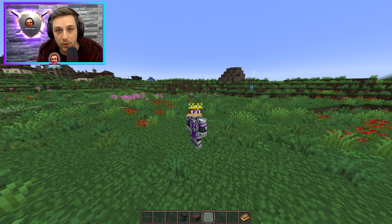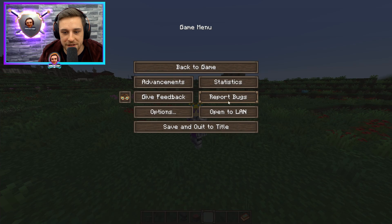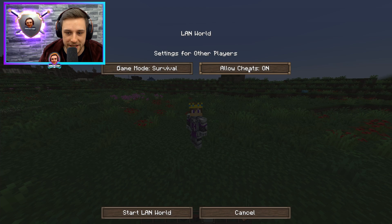If this is a single player world, you'll need to enable cheats because in a normal survival world you won't have cheats enabled. If you're on a server and you're not the server owner or operator, you'll need to get a server owner or operator to run this command for you, and you obviously have to provide a legitimate reason why they should do so. If you're in a single player world, you'll need to open to LAN — this is how you access cheats in a single player survival world — and allow cheats.